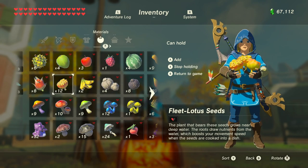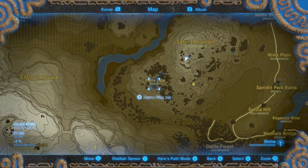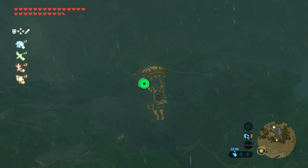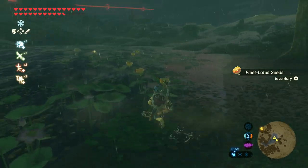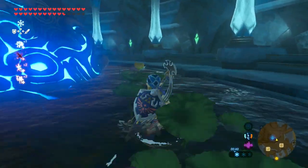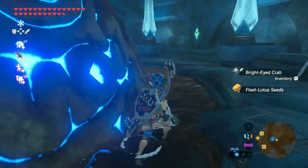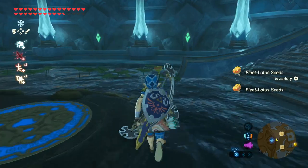A good place to get fleet lotus seeds is at Rutile Lake. From Satori Mountain, go to the Mogg Latan Shrine and then glide down. Once you reach the water, you'll find loads of fleet lotus seeds just floating around. Another place is inside Zora's Domain — around the shrine there you'll always find some fleet lotus seeds.